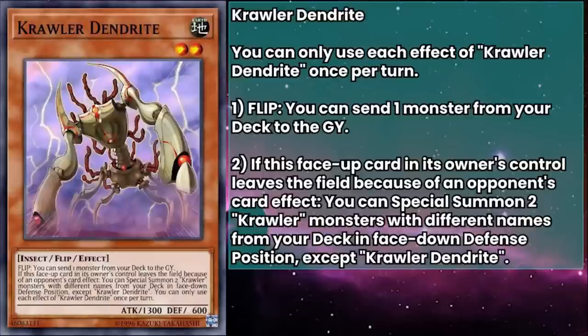Crawler Dendrite has 1300 attack and 1600 defense, and their flip effect can send a monster from your deck to the grave. Not a Crawler monster — a monster. I guess you can print stupid broken stuff on cards as long as you make them flip effects. If you ever wanted to splash Crawlers into a deck that loves graveyard effects, this Crawler's the one for the job.